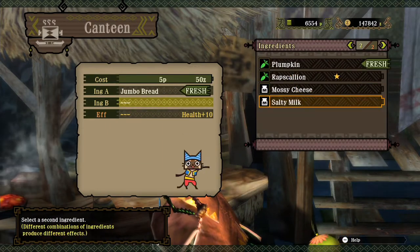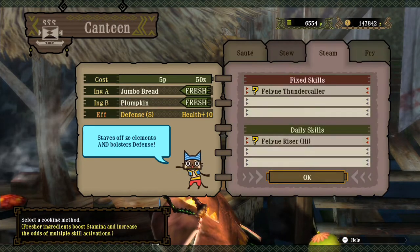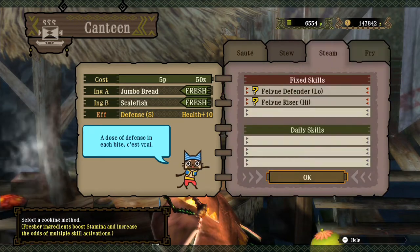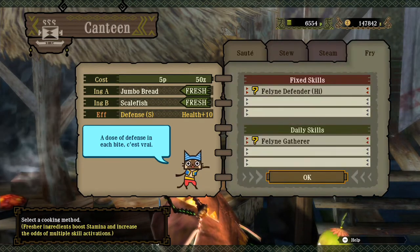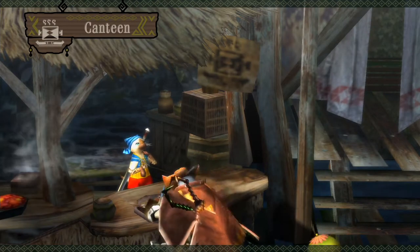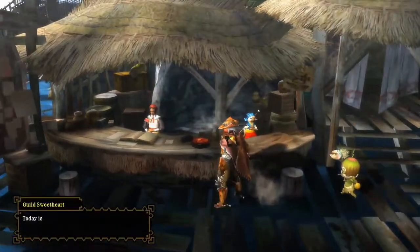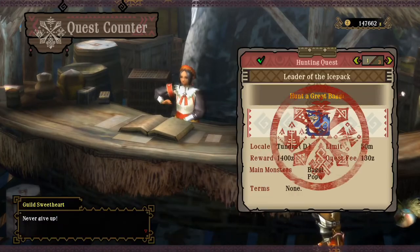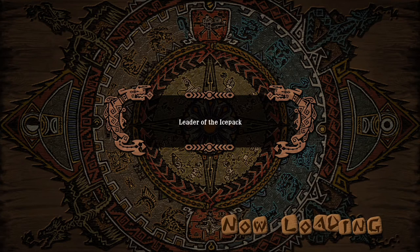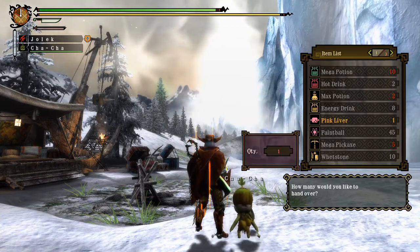Any other fish items? We could go for this and this. Nothing really — I'm guessing medic. Let's hunt another great baggy. I'll give Chacha a bit more, another liver.